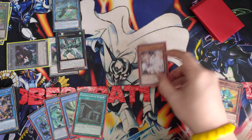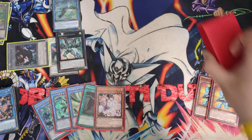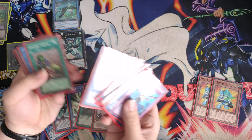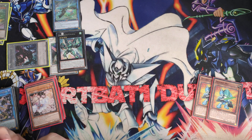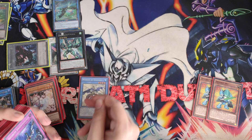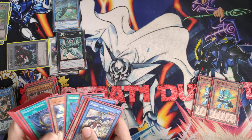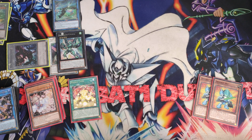We go ahead and shuffle that up, draw a random card — we drew an Ash Blossom, so that basically makes our hand even better. Then we go ahead and trigger the Herald of Arc Light. We're going to play this as if we don't have these other cards — we'll put them to the side because we're trying to do it with just one card. So we're going to add the Necroz Cycle — the Monster Reborn ritual spell — to our hand. We get the Cycle.